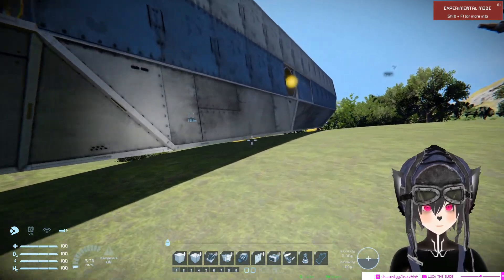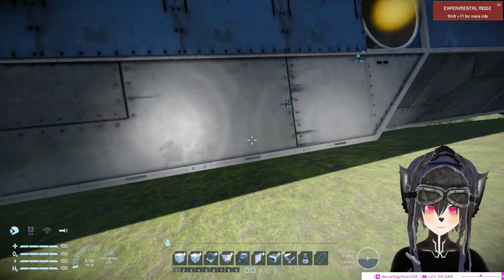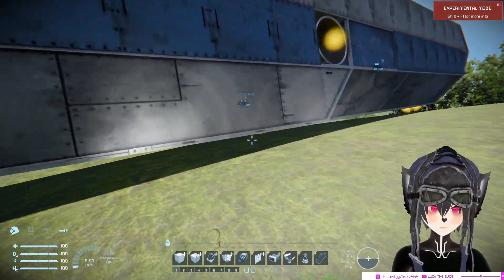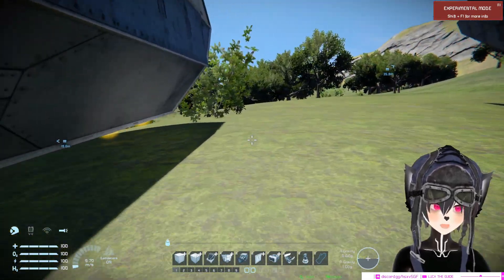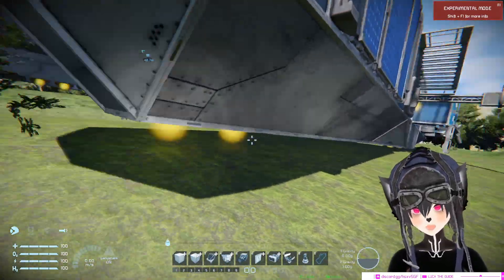The second type of static landing gear is simply a bulge like this. This type is perfect if you don't have anything underneath your ship, because that's pretty much all you need to balance the ship — just a bulge like that.